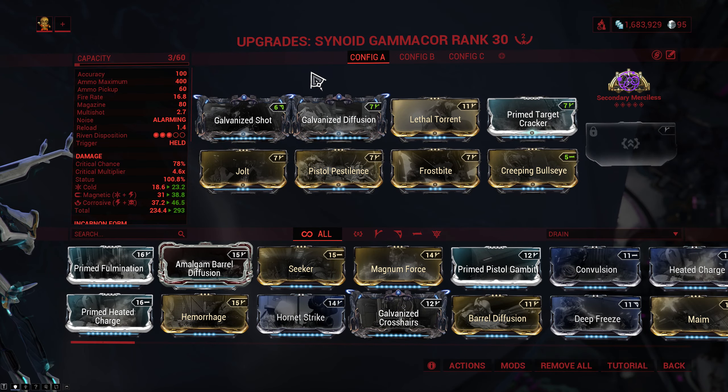For the build I tried out a few different things but this is the one I ended up liking the most: Galvanized Shot for the status chance and extra damage, Galvanized Diffusion for multishot, Lethal Torrent for fire rate and multishot, then Prime Target Cracker and Creeping Bullseye for crit, followed by Frostbite for void and status, Pistol Pestilence with Jolt for Corrosive and status, as well as Secondary Merciless for stacking damage and reload speed.